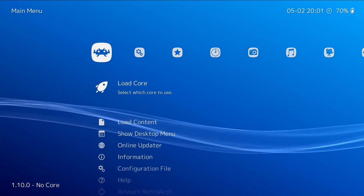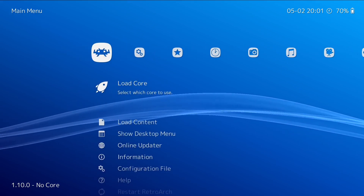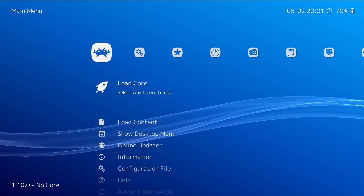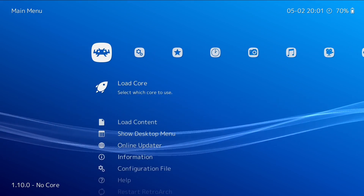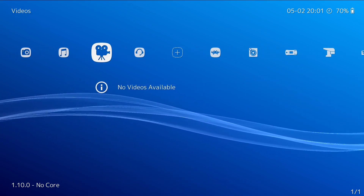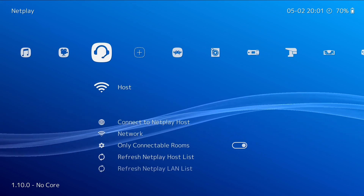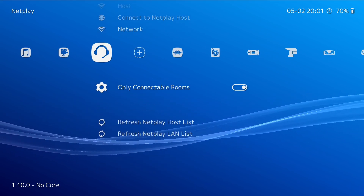Hey guys, welcome to the channel. We are having a look at the latest version of RetroArch today, which I believe is 1.10.0 — the latest stable version. There are some changes regarding netplay and some really good features have been added, in my opinion. As we can see, only connectable rooms are shown now.